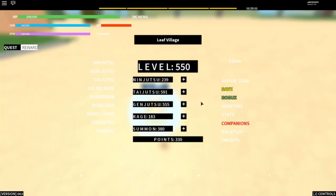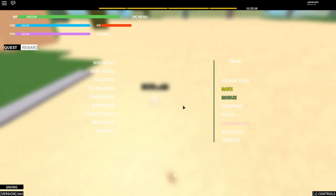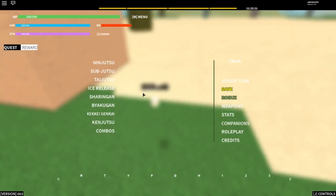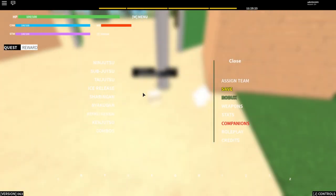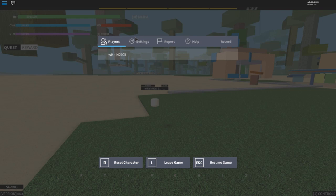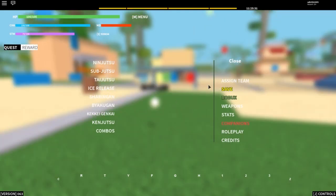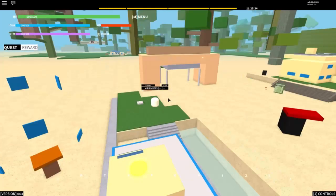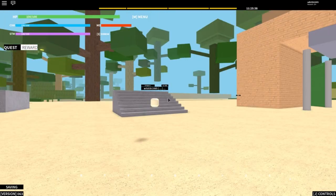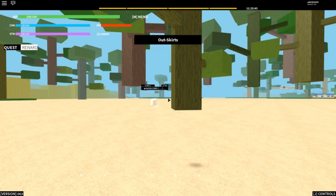Let's see what they have. They have companions — I want to see companions, what do they have? It's not loading for some reason. It was just because I closed Fortnite a few minutes ago, that's probably why. Slowly loading, guys, sorry for the wait. That's the Leaf Village by the way — the Hidden Leaf.